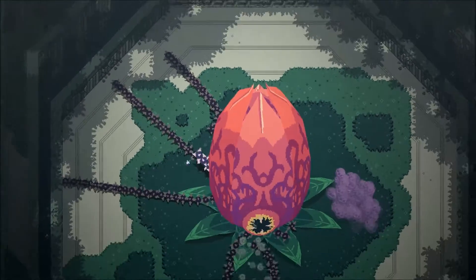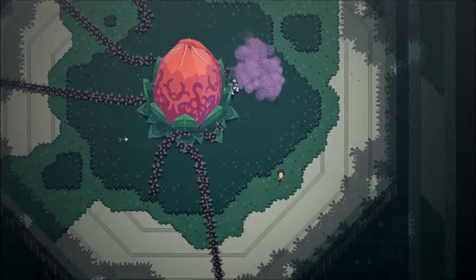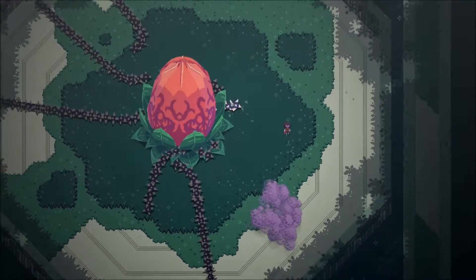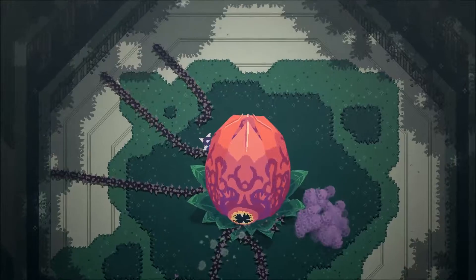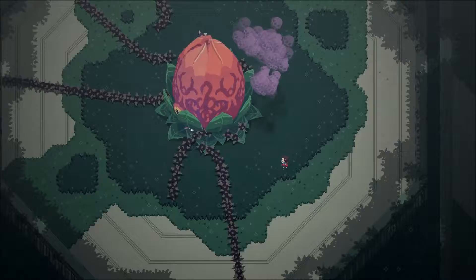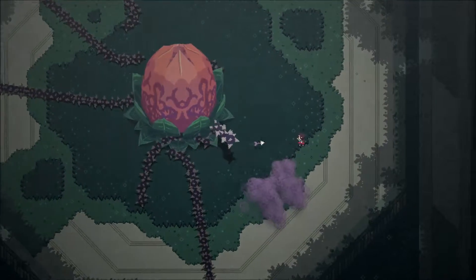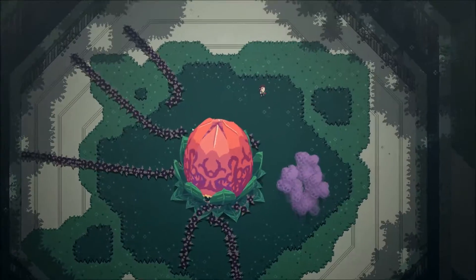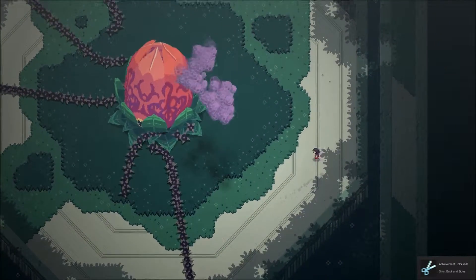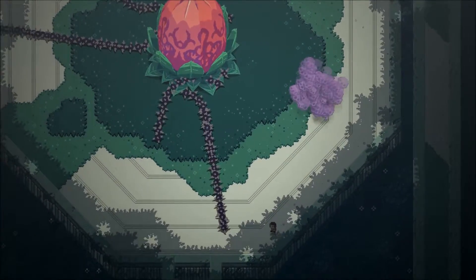Watch out for that spore cloud again - if we stay in that too long it will kill us. It's not actually giving us the trippy after-effect of the mushroom gift, so it's actually a different mechanic altogether - I think it's just poison. It's so small a target, I really have to time it well so it's on the ground. I'll get it eventually. Got it! Got an achievement as well - I guess that's for cutting off all of his tentacles. So do we aim for his eye now?